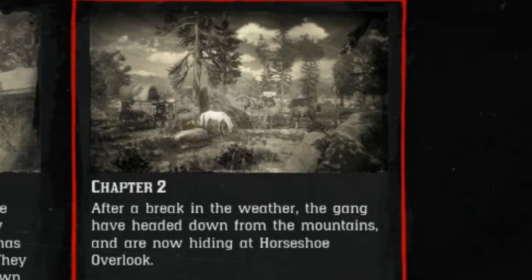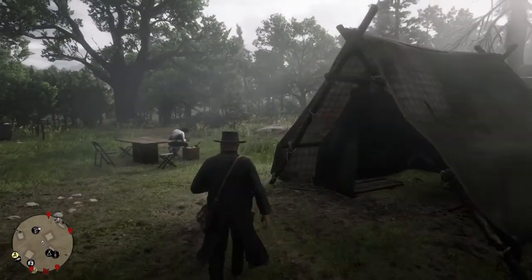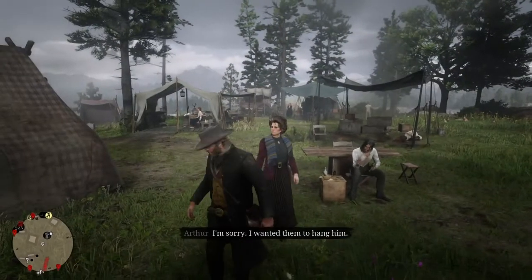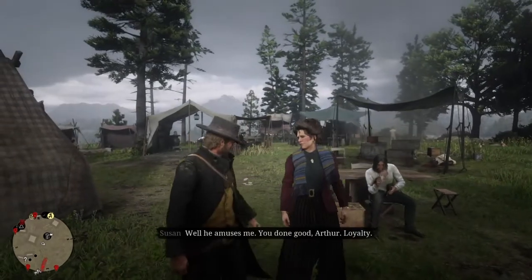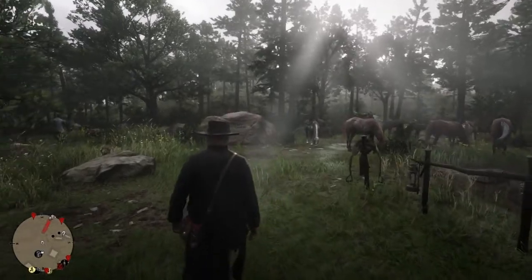Hello and welcome back to Red Dead Redemption 2. In this series we're going to take care of some of the stranger missions, and today's mission is 'All That Glitters', which is a stranger mission with a treasure hunt. There's a brief in-game exchange: 'You brought the loudmouth kid back to us.' 'I wanted them to hang him.' 'He amuses me — you done good, Arthur. Loyalty.'